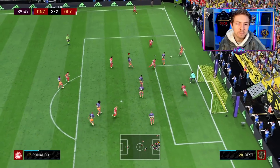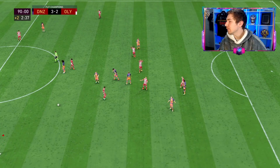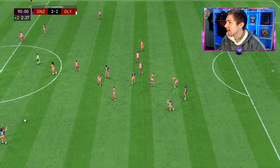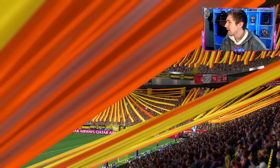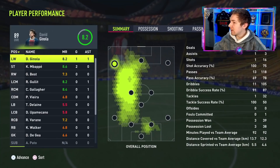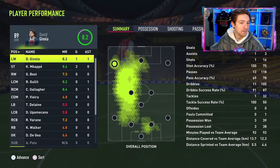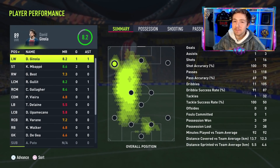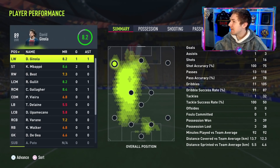There's a corner to defend and Gallagher does well. Full time — a 3-2 victory in this one. A close game and not easy to break down the opposition's defense, but we got the goals and came away with the points. Gallagher went really well in that game, helping link up the full attack and being a bit of a nuisance defensively — solid and offensively really effective too.